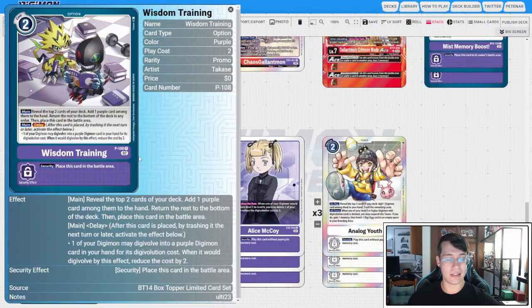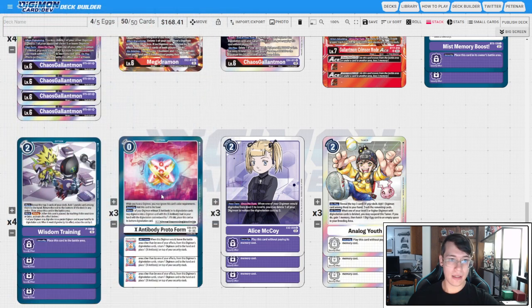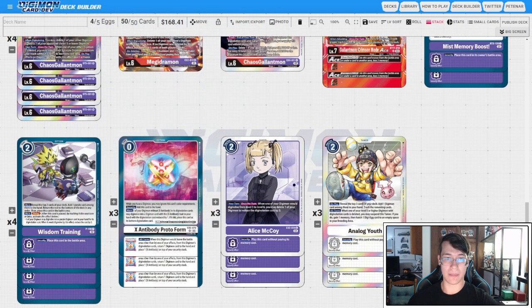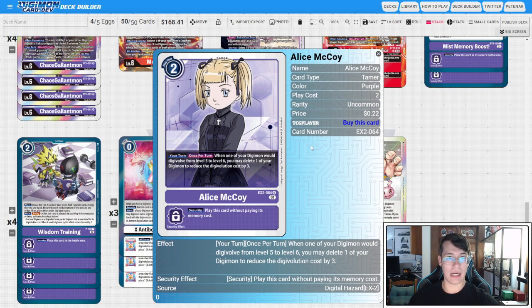Then I have four Wisdom Trainings — just your mandatory search package for a purple deck. You can't grab Crimson Mode off of this, which does suck, but that's the way it is. Three copies of X-Antibody Protoform — a cracked card. One of your Digimon without X-Antibody in its digivolution cards can digivolve into a Digimon with the X-Antibody trait from your hand with the cost reduced by one, so we can go from Dobermon X or Black Automon into LadyDevimon for two instead of three. This goes to the bottom, and when this Digimon would leave the battle area other than by one of your effects, you return one Digimon card to hand and place X-Antibody on top of your security stack — letting you rebuild your stack efficiently if it dies.